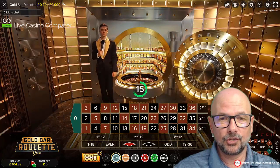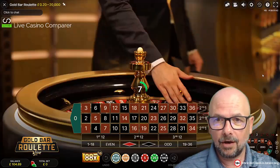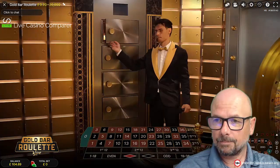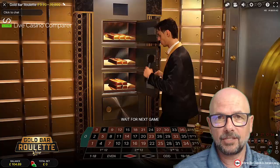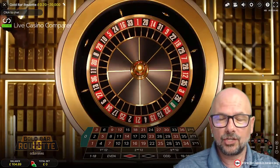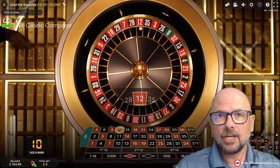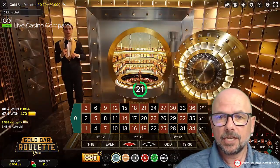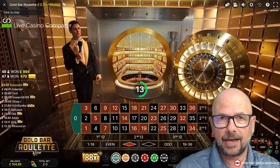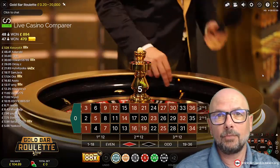So here we are. As you can see, it is a really ornate looking studio. There's a gold vault there containing all of the gold bars. Gold bars are the currency in this game for multipliers. Each gold bar is worth 88x. The basic premise of the game is you place a straight up bet on the betting grid, and if that number drops in you will win not only the payout for the wager, but also a number of gold bars. You can stack those gold bars — two gold bars gives you 176x, three and so forth — really racking up the multipliers for a particular number.